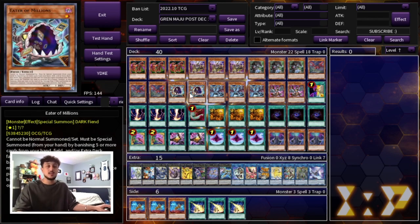We're playing two Eater of Millions. Eater of Millions is really nice because it banishes cards for you and is a great battle phase trick that can out a lot of monsters. I really like this card at two.